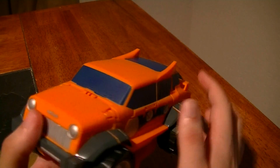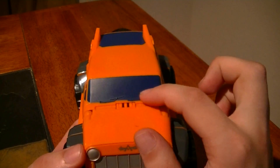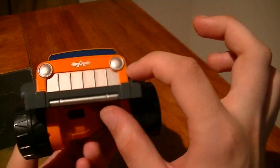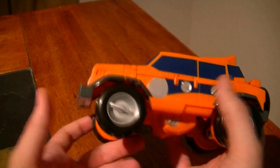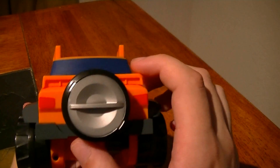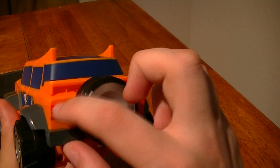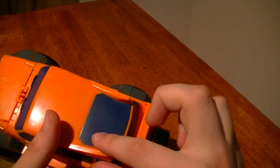Despite being in orange, they decided to give it dark blue windows, which is an interesting contrast. You have molded windshield wipers. Looking at the front, we have the front bumper with a front grille and headlights, as well as the Archaea logo. On the sides, you can see the windows molded in door lines and the handles. On the back, we have a little spoiler, the extra wheel, and a couple of taillights.